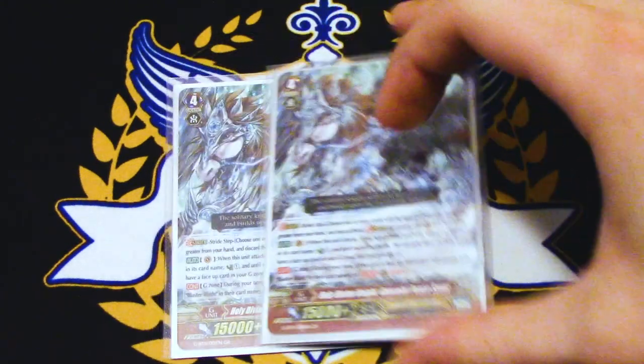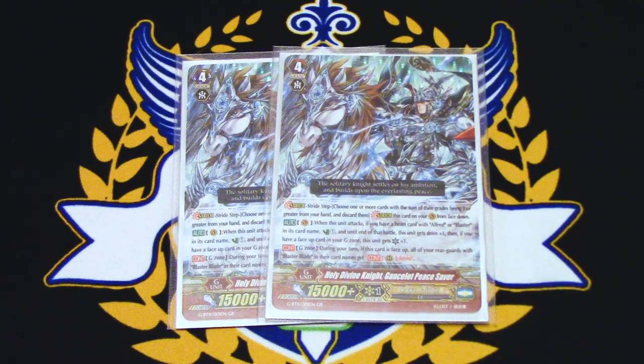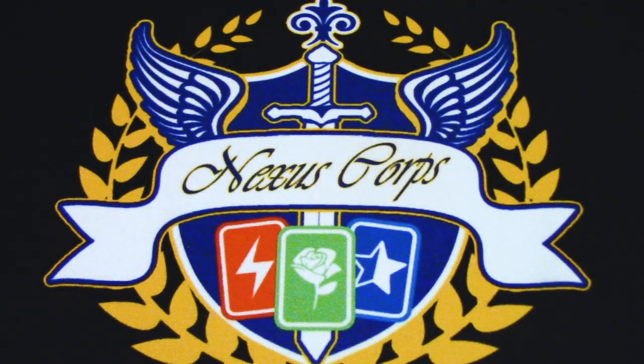On to the G-Zone. Two copies of Gansalot Peace Saver because Quad Drive. If you have an Alfred or Blaster heart, when this attacks you Counter Charge 1, this gets Drive plus 1, and if you have one or more cards face up in G-Zone, he gets a crit. That's your first stride. The Quad Drive helps you get more crits to put on Blaster Blade. The other G-Zone skill is when this is face up during your turn, all your rearguards with Blaster Blade in their card name get Resist. So if you're playing against something like Denial Griffin, they can't be targeted. After your first stride, your Blaster Blades are safe during your turn.